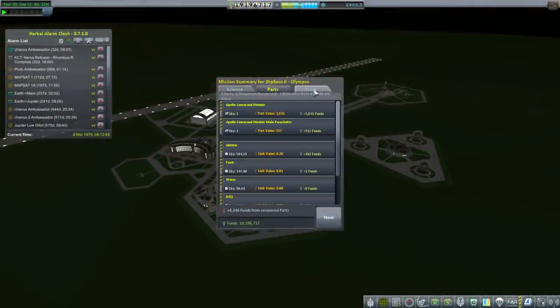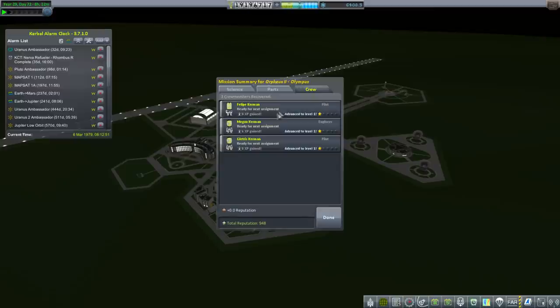Alright, some parts came back, but more importantly — eight experience for Philippe, six for Megan, and eight for Gletris. They all advanced to level one.